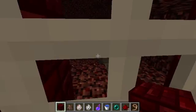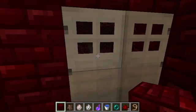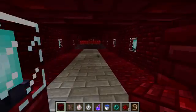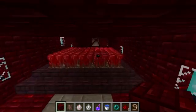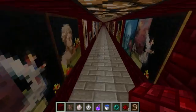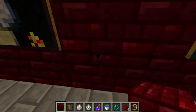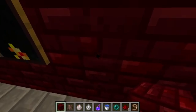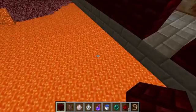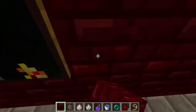These are just iron doors. This is actually my really old world — I found it and turned it into a museum. This whole hall used to be a bridge, and there would be a fence right there, and you would see all the lava. But I turned it into a covered hall.